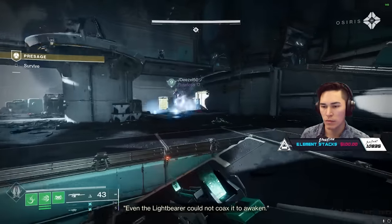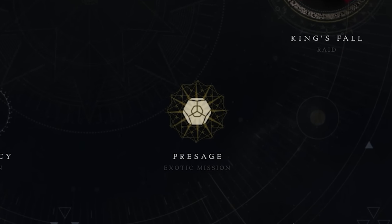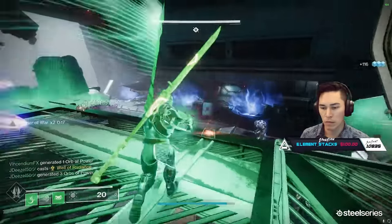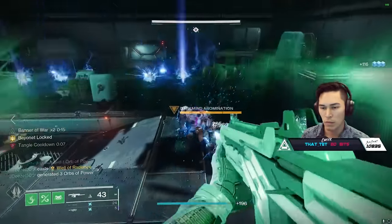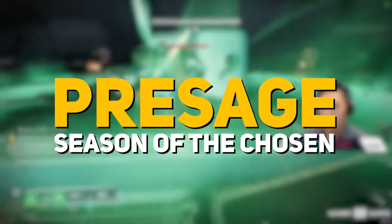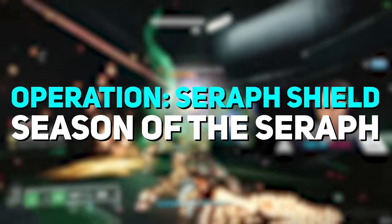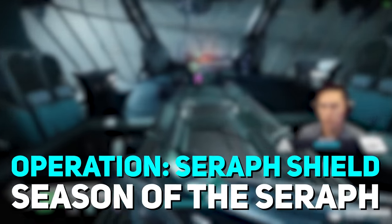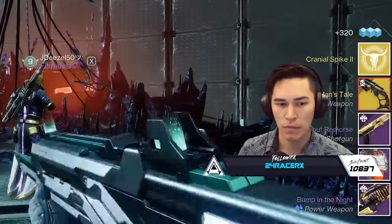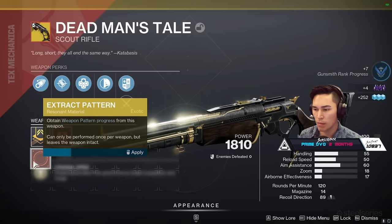One of the most amazing changes this season is the introduction of the Exotic Mission Rotator. The purpose of this Mission Rotator is to feature an exotic mission from Destiny's past that will rotate each week. These missions will cycle between Presage from Season of the Chosen, Vox Obscura from Season of the Risen, and Operation Seraph Shield from Season of the Seraph. Once completed, each mission will reward you with their associated exotic weapon as a Red Border, allowing you to obtain the pattern and craft that weapon.